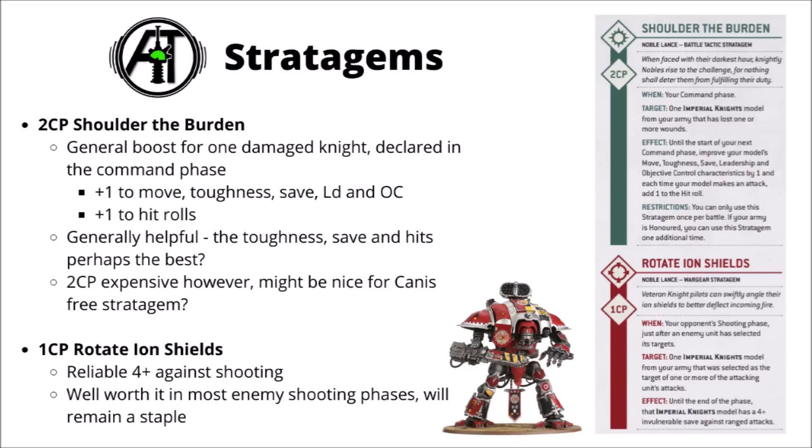Rotate Iron Shields for 1 command point is still a reliable one for the knights. In the enemy's shooting phase you get to improve an Iron Shield save to a 4-plus for one knight. For 1 command point that's often worth doing — try and pick the knight your opponent's really going to try and focus down, and just make it really hard to remove with those 4-plus invulnerables. Very nice and reliable, definitely going to be used in most shooting phases.